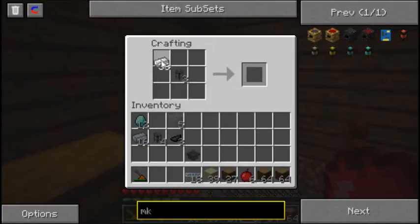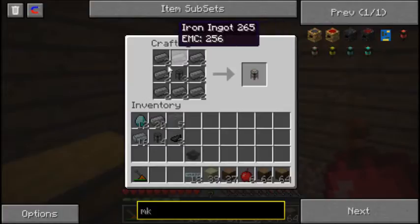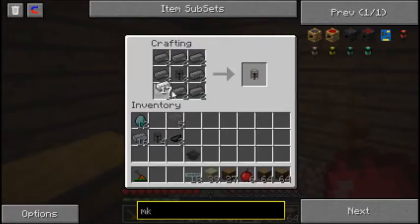We'll probably only be able to make three of these. The way you make the Mark 2 chassis pipes is like this — iron around a logistics pipe.